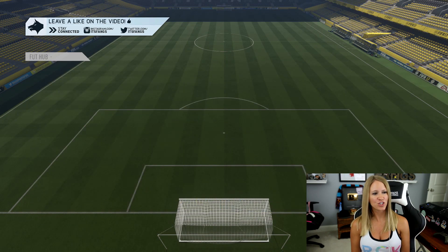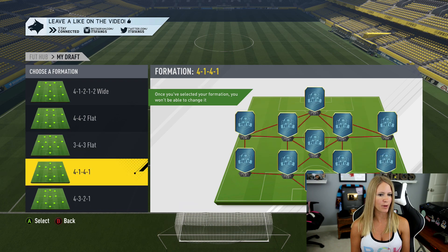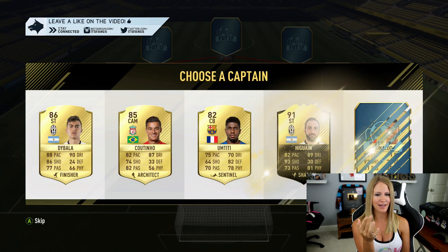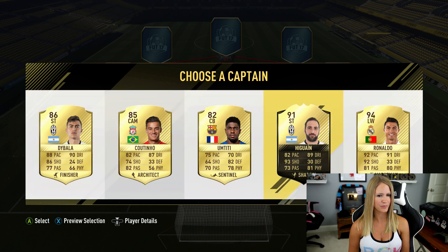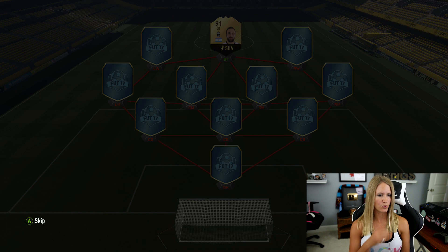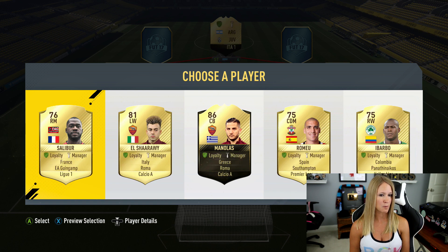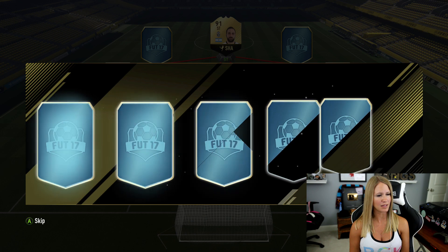Alright, we're going for attempt number two, coming in hot. Formation options: 4-1-2-1-2 wide, 4-4-2 flat, 3-4-3 — that's what I want, the 3-4-3. I'm hitting it. I'm going to go for 99 Ronaldo again — they gave me the 94. Not going for the 94. Going reserves first because of what happened in the last one. We get Monolith there — not too terrible, but not what we're looking for. I don't know if we should go that route with Serie A because I don't know if I'd get high enough rated.